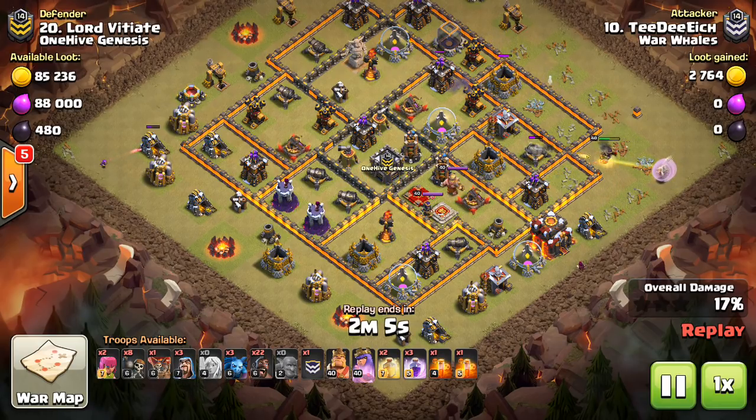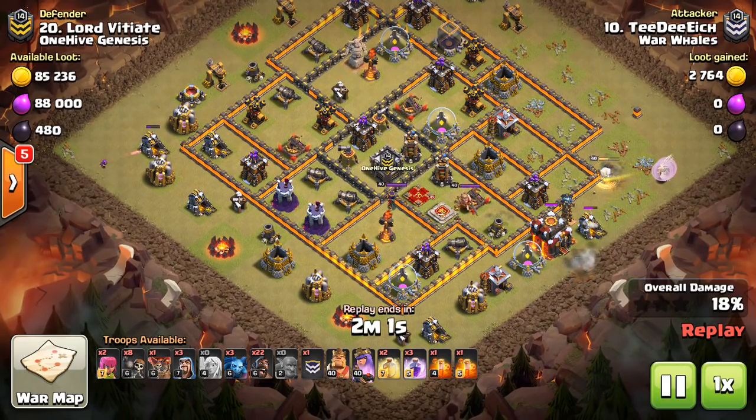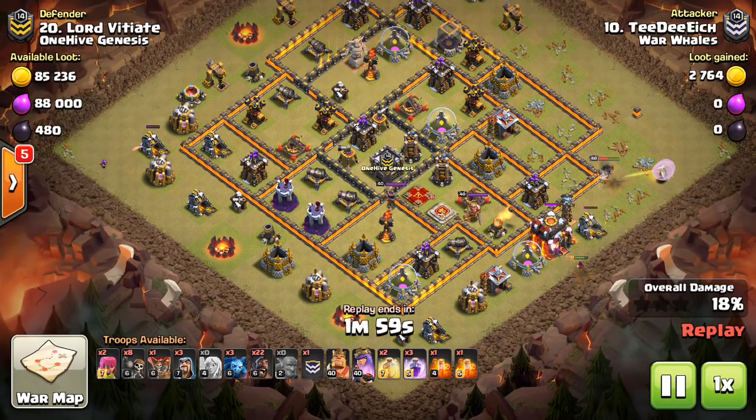One other quick note as we take a look at this one: it's going to be another Queen charge, and notice once again he's going at the heroes — both the King and the Queen — which are very, very important to get taken out on a hog attack.